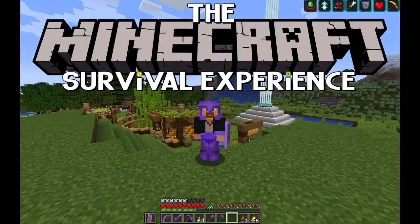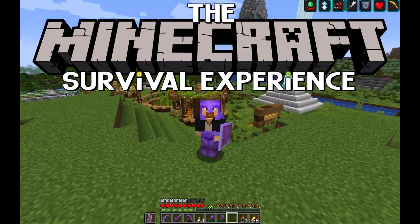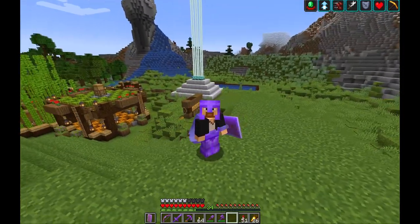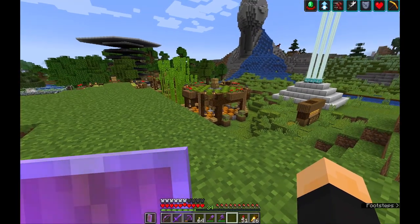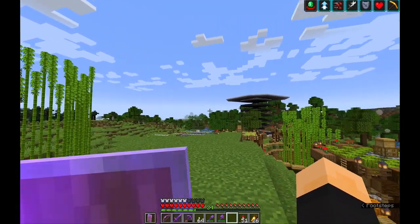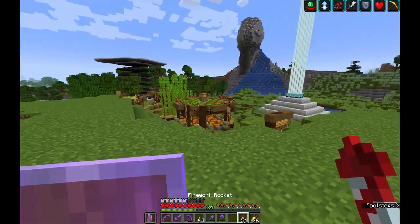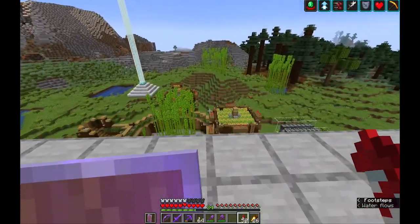Hello and welcome back to another Minecraft Survival Experience video. I am Nexter, and this is Nexcraft. Today we're going to move right along with our goals of getting some frog lights, and what we need to do is get some frogs. We're going to go way, way out because even though I trimmed the world down, there's still not even a proper swamp until literally 7,000 blocks away, so we might as well go to the mangrove swamp, which is also about 7,000 blocks away.